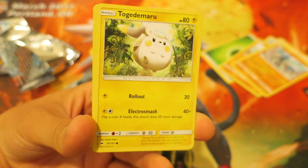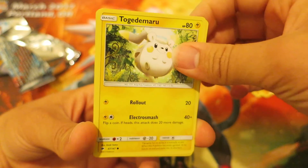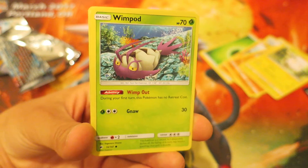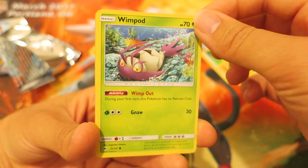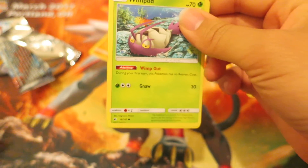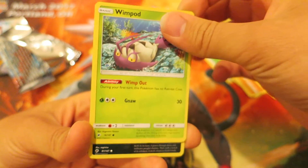And we follow things up with Togedemaru — I think he's like a squirrel or something — really adorable. We follow things up with a very popular card in the meta right now: Wimpod, who of course evolves into Golisopod GX, a very popular deck. I was even just looking at some different TCG decks and regional tournament results on the Pokemon website last night — he was still in most top eight decks.